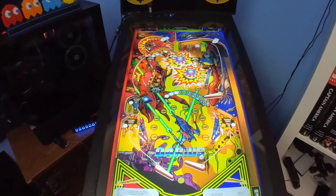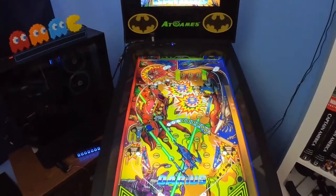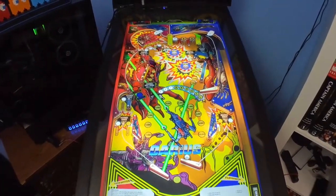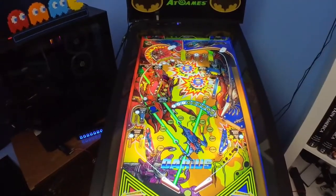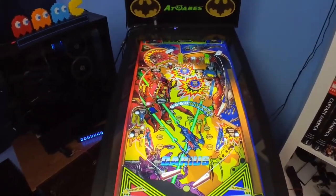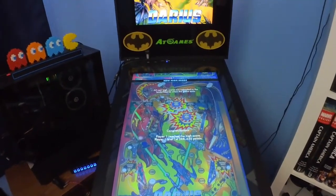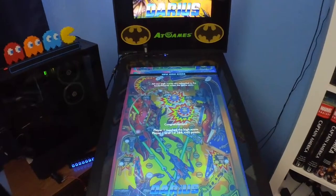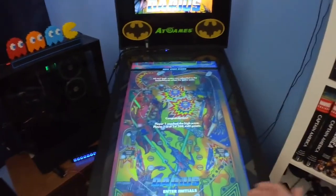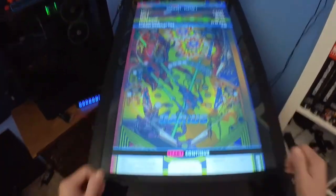The blue light special is lit and I lost the ball — dang it! So it looks like you knock down those banks of targets to light those specials. Digging that so far. I think you light the top ones to get the red light lit — and I tilted it. So that's that table. Initial thoughts: beautiful looking, sounds are just fine, music's just fine, no issues. The controls are wonderful, I didn't feel the table was unfair at all. I like it — that one's a win.